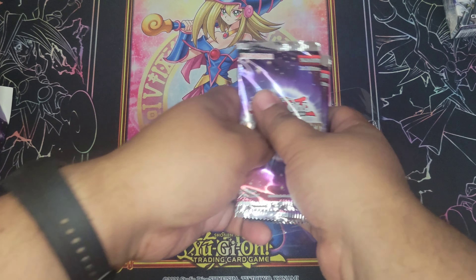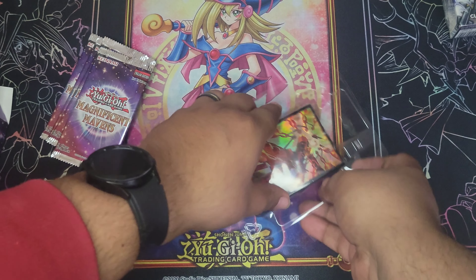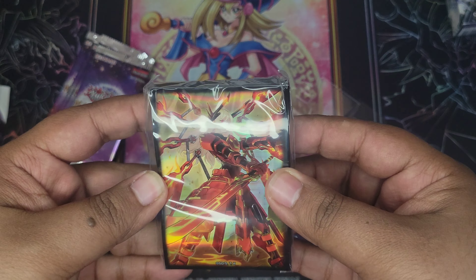Let's go ahead and open this up. No foil on it, so let's open this up. That makes it much easier to open. I know this comes with some card sleeves as well. We got three - actually four packs - and there's five cards per pack. For the sleeves we got Sky Strikers. These are honestly pretty cool looking sleeve art.